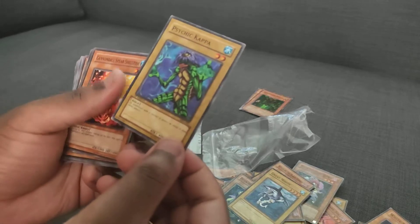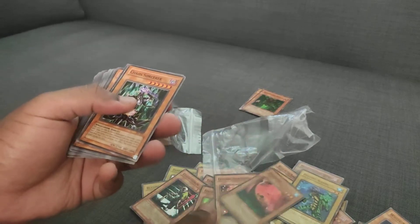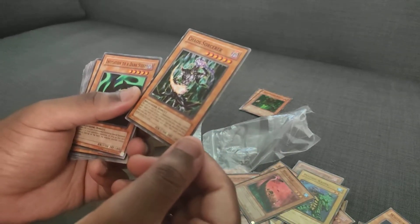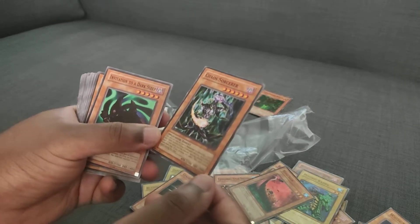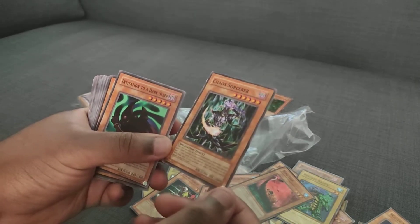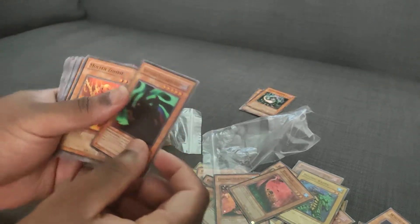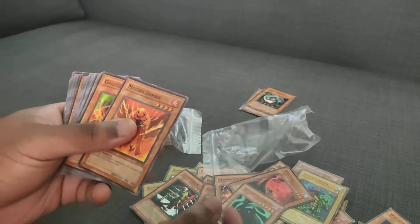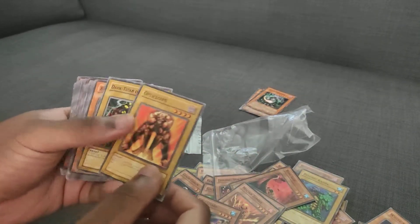Second Kappa, Cannonball Spear Shellfish, Show me ship. Chaos Sorcerer — Invasion of Chaos Chaos Sorcerer. This is a really good card, really fun card to have. Invitation to a Dark Sleep, Molten Zombie again, Gale Lizard. Weirdly, not a lot of duplicates here.